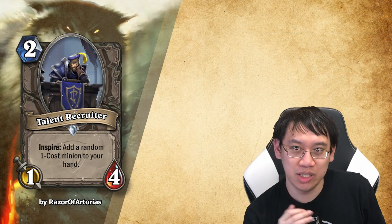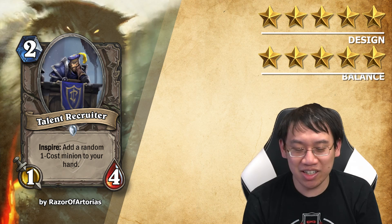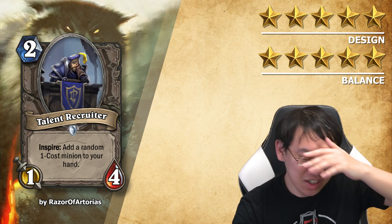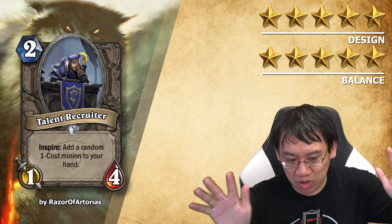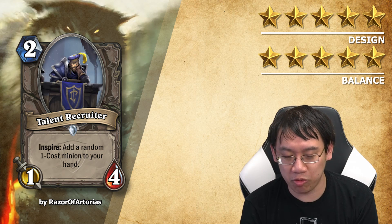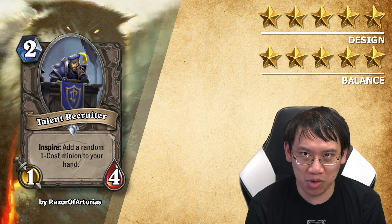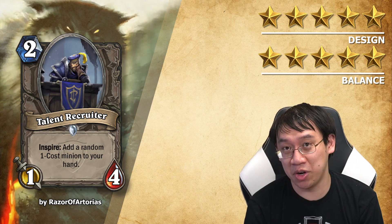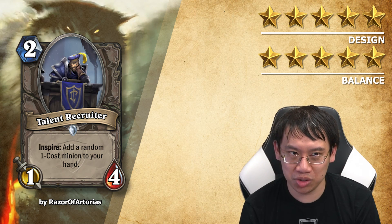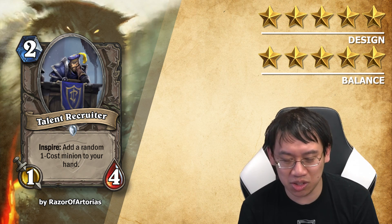Talent Recruiter. 2-mana 1-4. Inspire: add a random 1-cost minion to your hand. Design 5 stars, balance 5 stars. It has Inspire on it, but instead of Inspire I'm just going to read this as: 'After you use your hero power, add a random 1-cost minion to your hand.' I think it's very fair. Even though it's a 2-mana 1-4 with the potential to snowball your advantage, adding random 1-cost minions probably won't. Inspire effects are dangerous in Demon Hunter, but it's okay to leave a 1-4 on the board. It rewards a more control-based Demon Hunter. It's just a fair card.